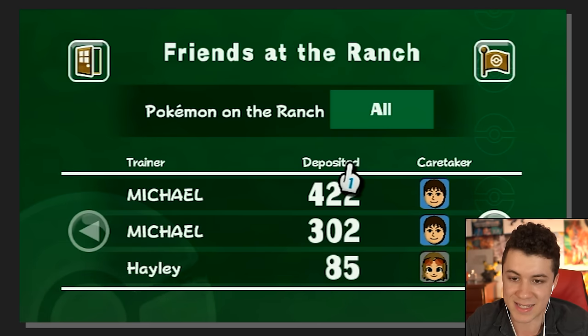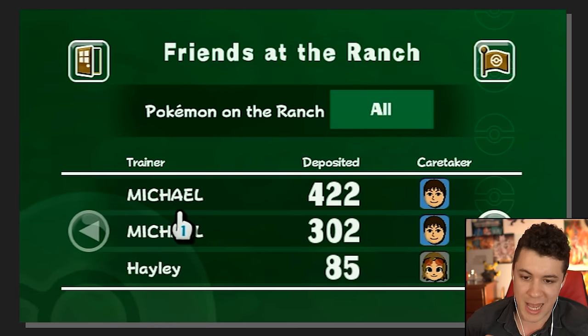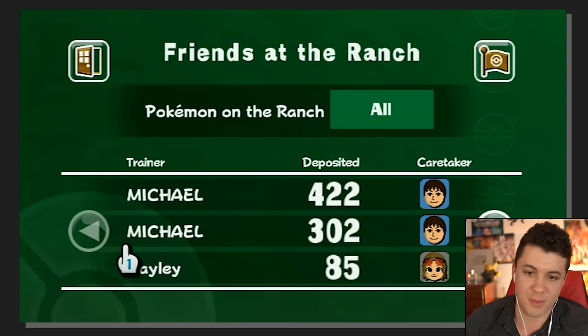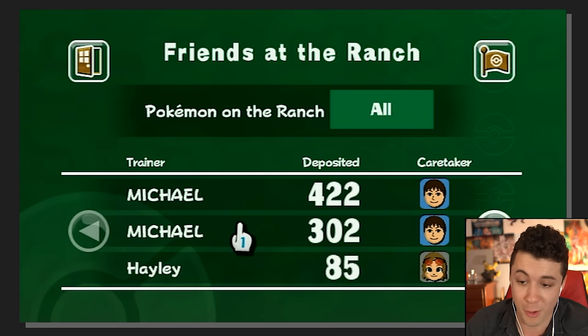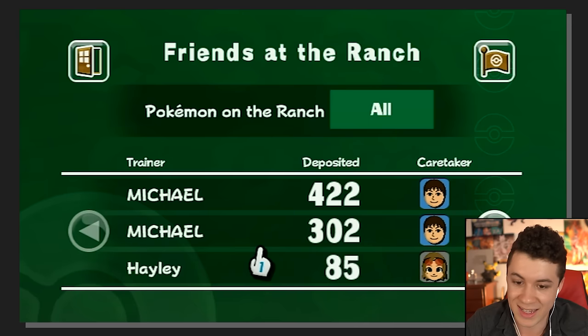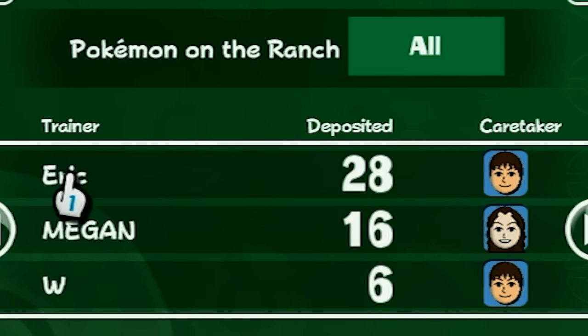Let's see deposit details — with this we can see what games the Pokémon here came from. The top two trainers here are Michael and Michael, which must be my Pokémon Diamond and my Pokémon Pearl. That's 724 Pokémon that I deposited into this ranch — that's insane. Hayley brought 85 of her own Pokémon. I guess my sister and my old friend brought some of their Pokémon to the ranch too, and whoever that W person was. The one annoying thing about Pokémon Ranch was you couldn't take Pokémon out of the ranch that weren't originally from your save file, so that W person's Pokémon are stuck here forever — I have no idea who that is.